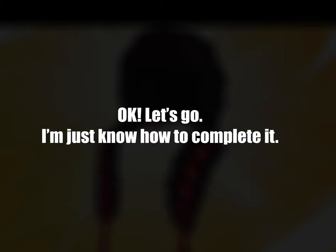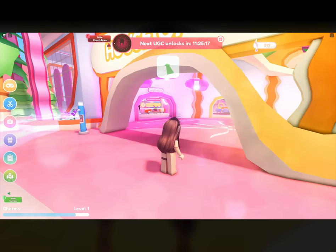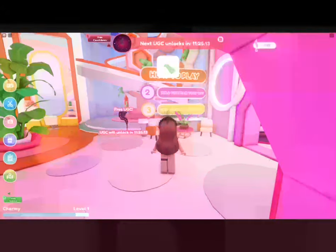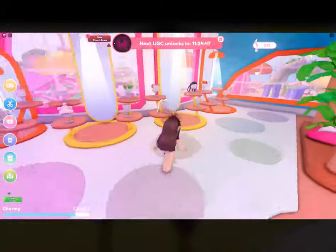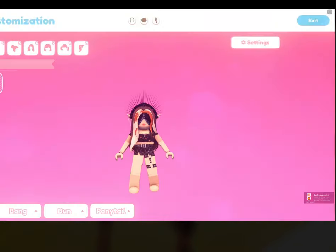I just know how to complete it. First, you come into the map and look for this hair. Then go into the hair salon and turn left after you enter it. Everything you need is to customize your hair. You can go up or turn left after the help sign. Then you'll get a badge saying that you customized your hair, and then another badge saying you got this new UGC hair.